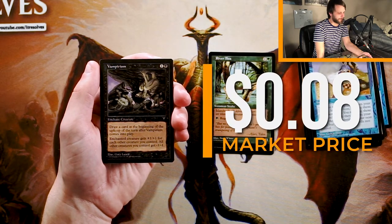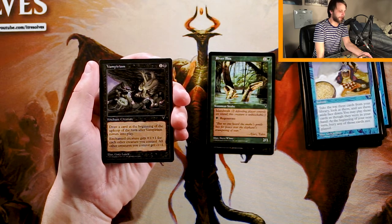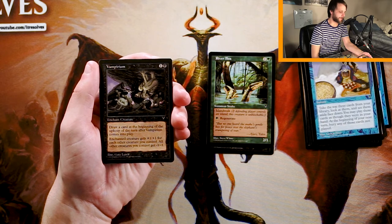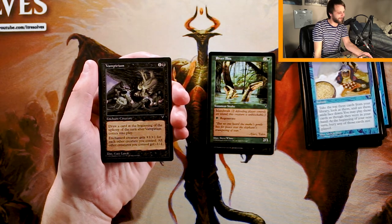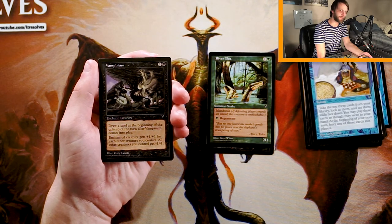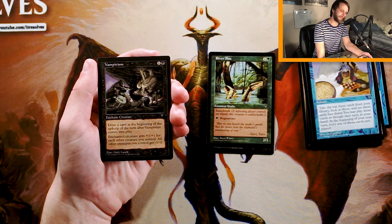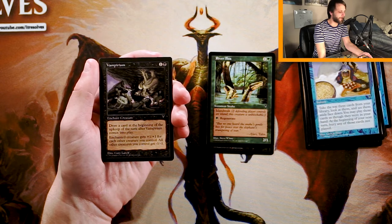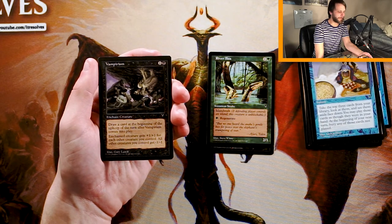Vampirism is one and a black for an enchant creature. Draw a card at the beginning of the upkeep of the turn after Vampirism comes into play. The enchanted creature gets plus one, plus one for each other creature you control. All other creatures you control get minus one, minus one. That is an interesting card. I don't think it's good. It replaces itself, which is nice, so you're not down on cards. But the fact that you minus one, minus one all of your creatures in a format where we're seeing a lot of low-power creatures seems quite bad. It's just too easy to simply remove a creature. Probably not my pick here.